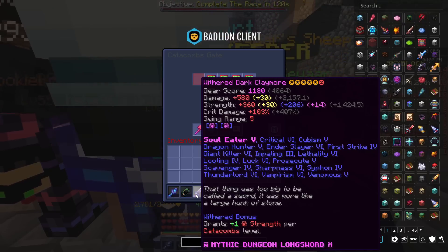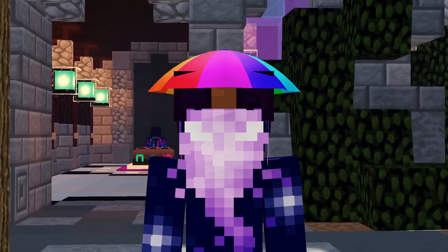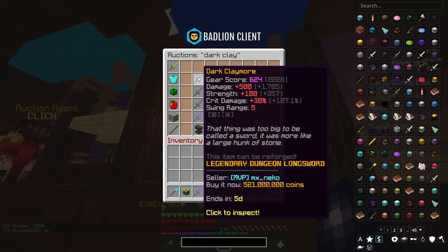The only long sword in the game, only obtainable from the depths of Master Mode Floor 7. The Dark Claymore is a weapon only obtainable from the Bedrock Chest within Master Mode Floor 7.